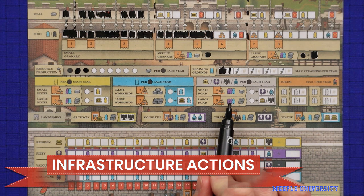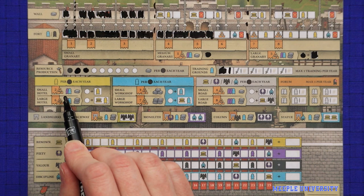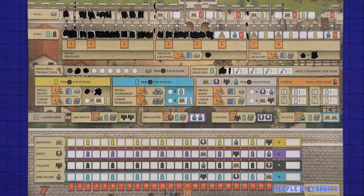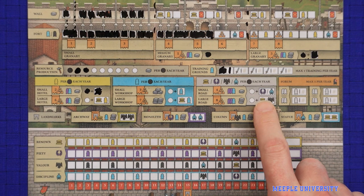Moving to the middle part of the board, the hotels, workshops and roads work in much the same way. You must have reached the minimum infrastructure level, then spend the number of servants, builders or building resources to fill in the next circle and square, gaining the immediate bonus. Each hotel grants you an extra civilian at the start of each round, each workshop grants you an extra builder, and each road grants you one point on whichever of the four victory point tracks you wish. The small road also grants an immediate piety or discipline point, and the large road grants an immediate renown or valour.